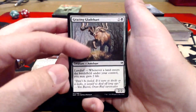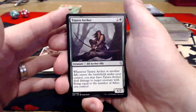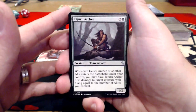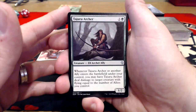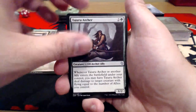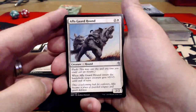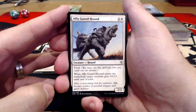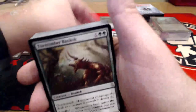I think this is new artwork. This is definitely a reprint since we play with it in Duels. Tajaru Archer — two uncolored and a green for a 1/2 Elf Archer. Whenever the Archer or another ally enters the battlefield under your control, you may have the Archer deal damage to target creature with flying equal to the number of allies you control. That'd be pretty cool if it said elves instead of allies — maybe we'll have something like that in Battle for Zendikar. Alpha Guard Hound — two uncolored and a white for a 2/2 with Flash. When it enters the battlefield, target creature gets +0/+3 until end of turn. So just some survivability.